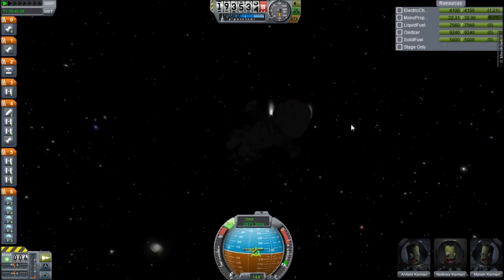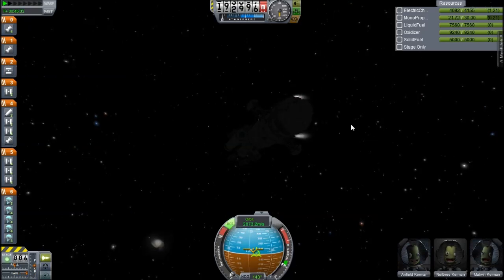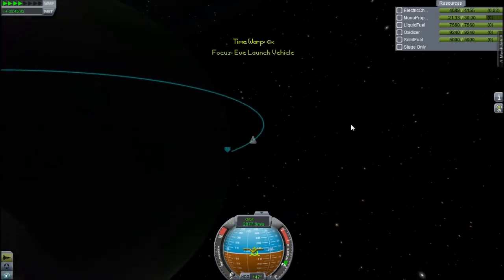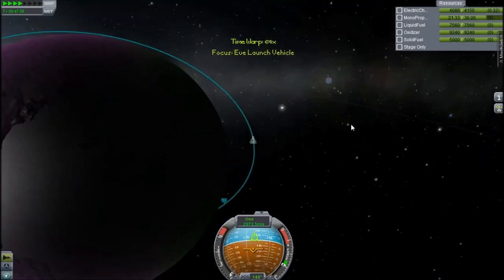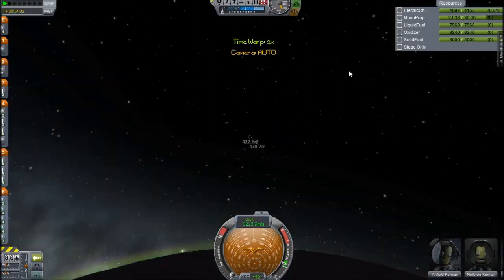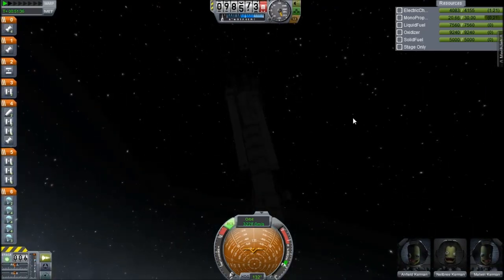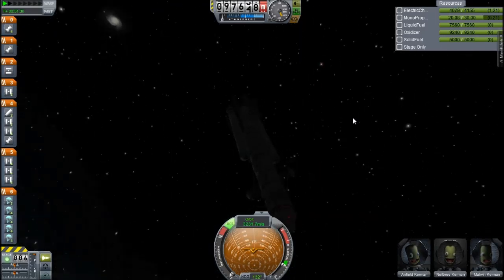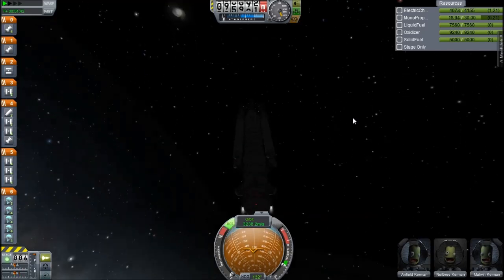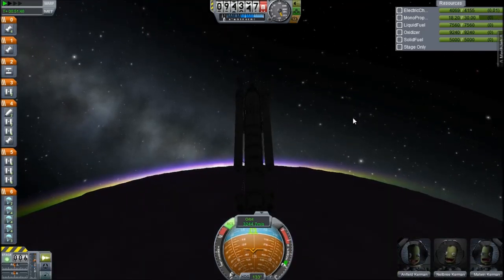Goddammit — listen to my commands, computer. I command you. I have very little RCS, and if only there was some kind of debug menu that I could just give myself infinite RCS with. This is the stock game, so it won't tear apart or anything, and it won't burn up, obviously. Some people say that things tear apart in the atmosphere in the stock game — I'm pretty sure they don't, unless under really bending forces. The only problem would be losing control, but I'm not really worried about landing.